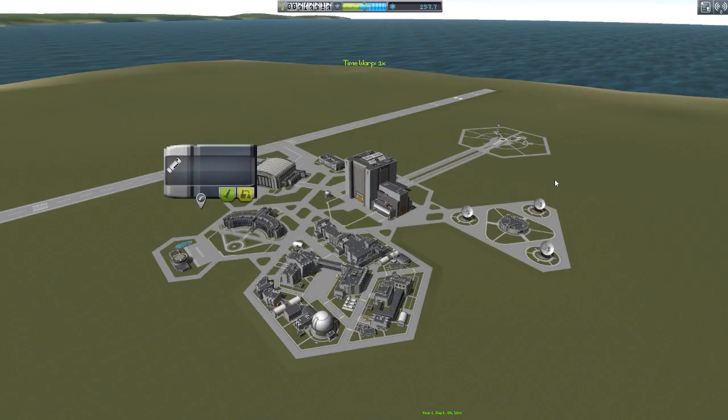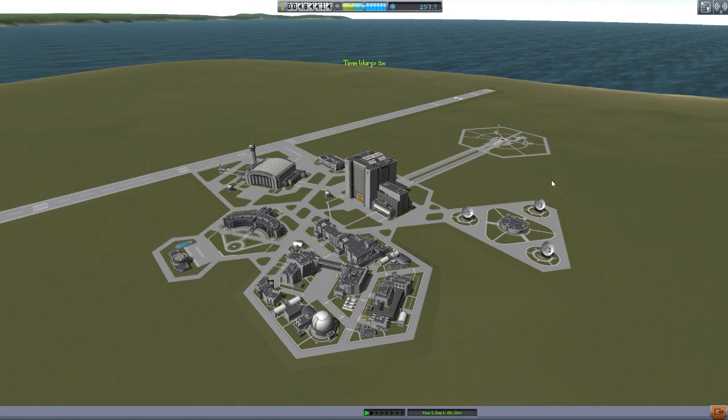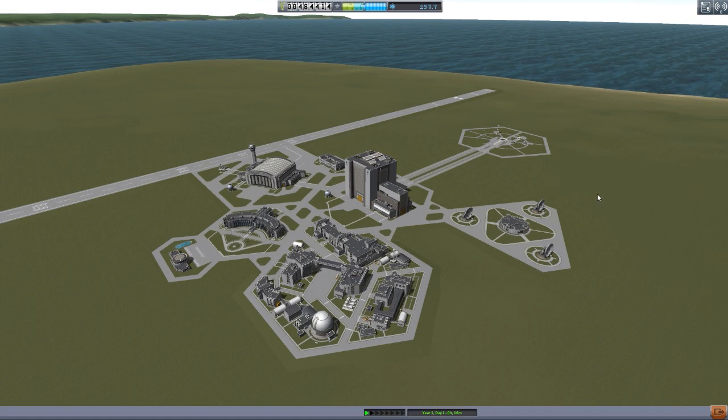I love this mod. It is a necessity. If you are a fan of the whole science system in this game, you need to get the Portable Science Container. What it adds into the game is a backpack that allows your Kerbal to store multiple samples and reports collected during EVA.